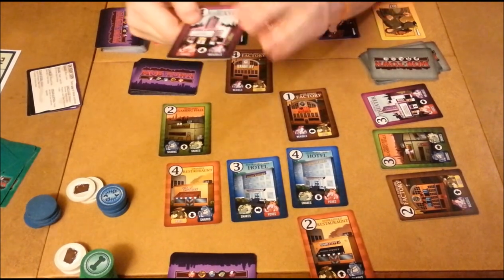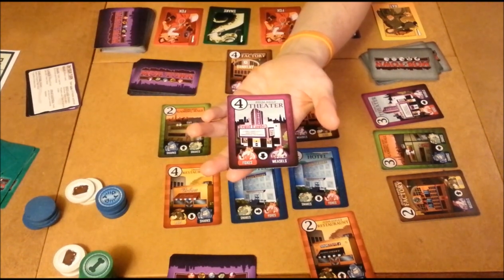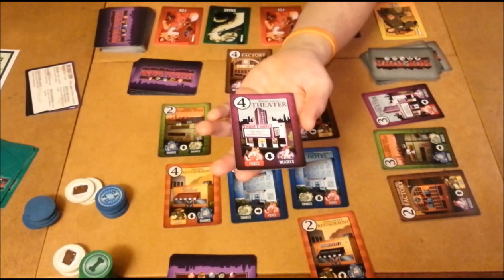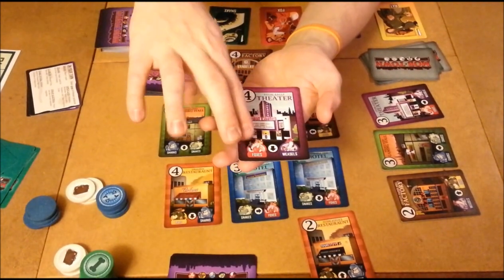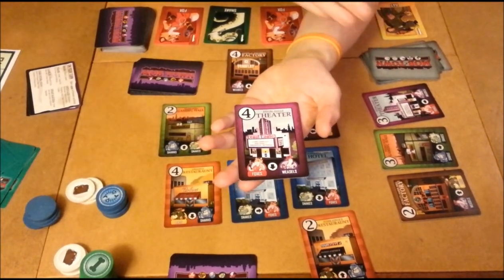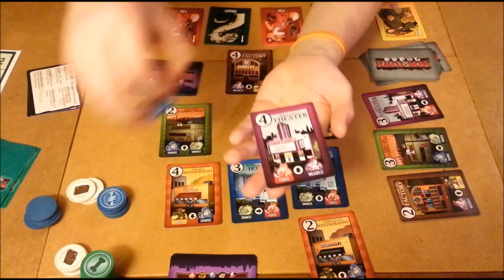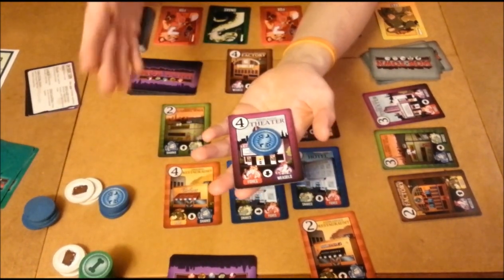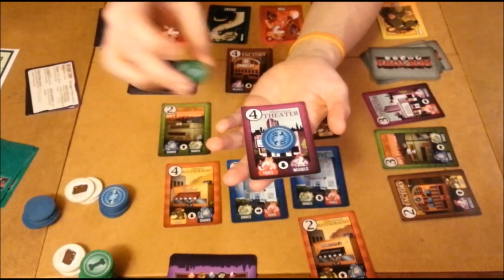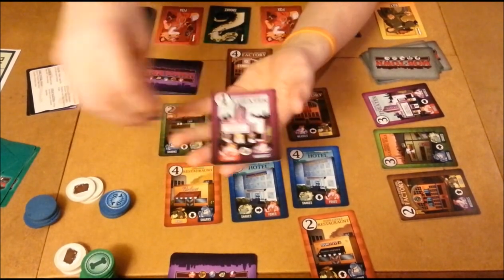Let's go over a sample card so you can see how it works. This is a theater. It is worth four victory points at the end if you can successfully capture it, and it's going to cost you four — four foxes, four weasels, or any combination of four foxes and weasels — to successfully capture this part of the city. If you do, you put your little marker on it. Now, if somebody else wants it, they can take it back from you, but they're going to have to pay an additional one. So if the green player wanted to take over, he'd have to pay five, then six, and so on and so forth.